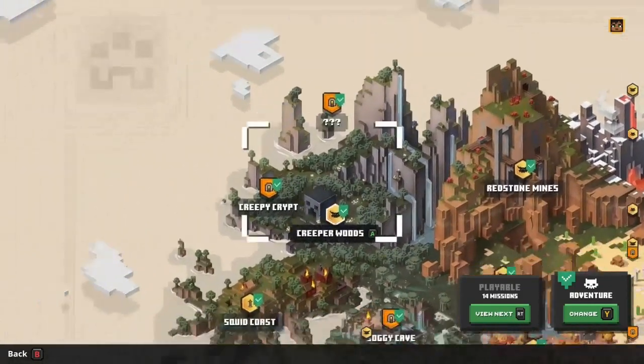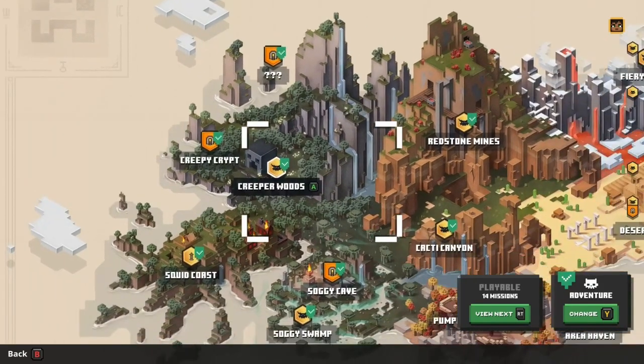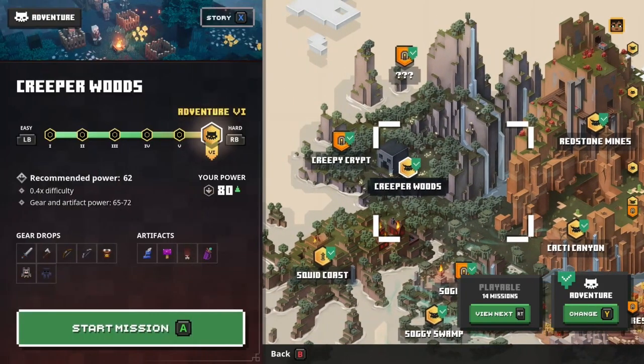I'll let you explore them yourself. The first one we are going to unlock is Creepy Crypt, found inside of Creeper Woods. So let's go there.